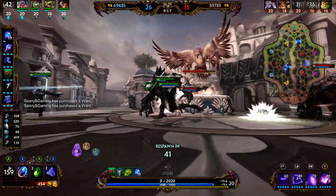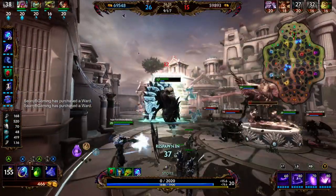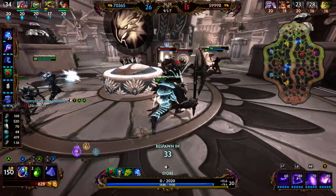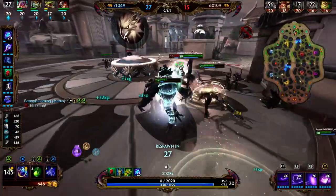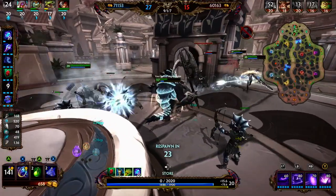We're going to go ahead and pick up Soul Reaver. Soul Reaver provides 95 magical power and 300 mana. It has a passive that whenever we damage an enemy with an ability, we remove 2% of the target's maximum health. If the target had over 2,000 health, this effect scales up to a maximum of 9% at 2,750 health. Subsequent hits on the same target do half the bonus damage.